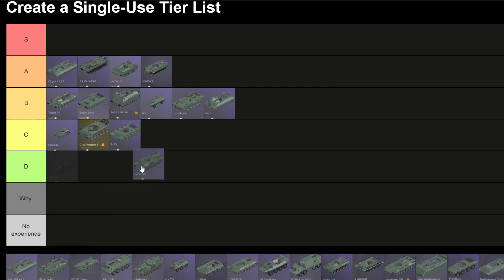AMX 50. They nerfed this thing's hull armor if I remember correctly — it used to be pretty good but now it's just decent. So I'm just gonna place it on B. It's a heavy tank but it's pretty quick. I think it's faster than the Chieftain, so if it is, it's above it; if not, it's below the Chieftain above the IS-3. You can check the game and adjust accordingly. For now I'll put it above the Chieftain since its lower plate is smaller.